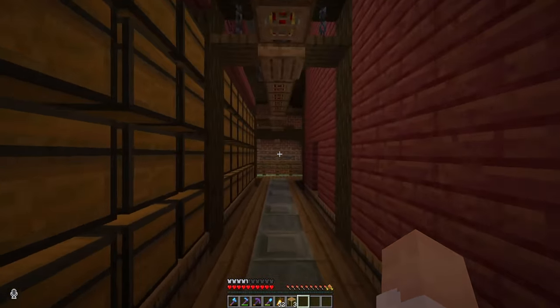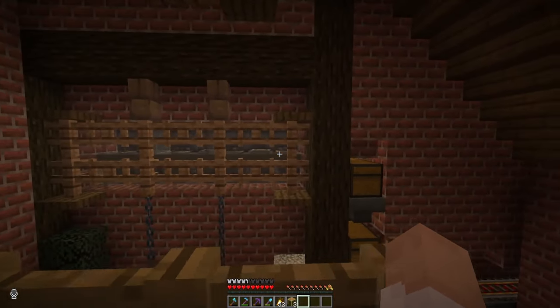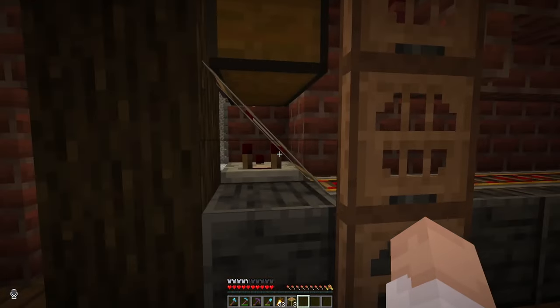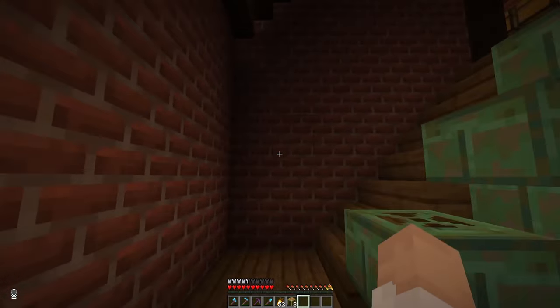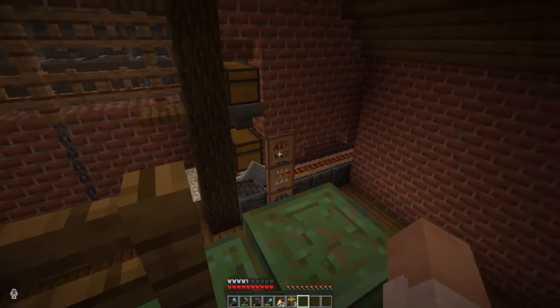And then over here in my actual storage room area up here, that is where the items will get sent. They'll get dropped down over here, put into these chests, and then the minecart hopper will go and grab the items and then transport them back and forth between the storage system. It's not a perfect system, but it does the trick and I barely use it, so I don't really care if it's not the most efficient.